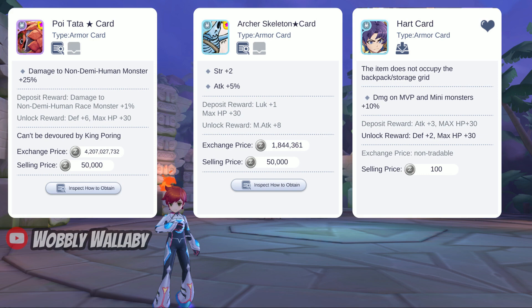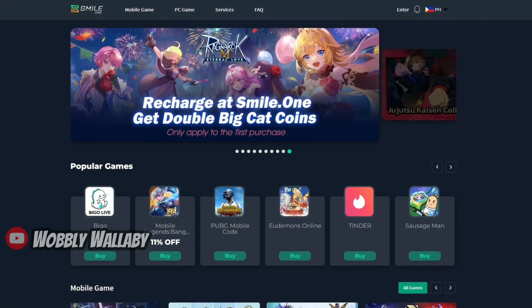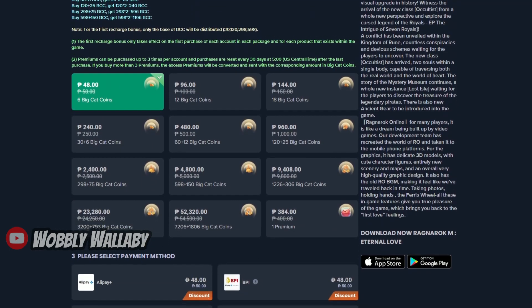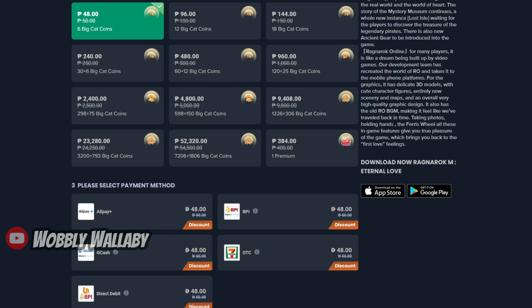On my beta account, unfortunately I don't have either of these cards for doing a damage test. If you need BCC to roll for these cards when they show up in the card machine, then try Smile.1. Smile.1 allows you to get discounted BCC and premiums for Ragnarok Mobile. They have been around for more than 8 years and have plenty of global business partners for other games too. I'll put a link in the description — thanks to Smile.1 for sponsoring this video.